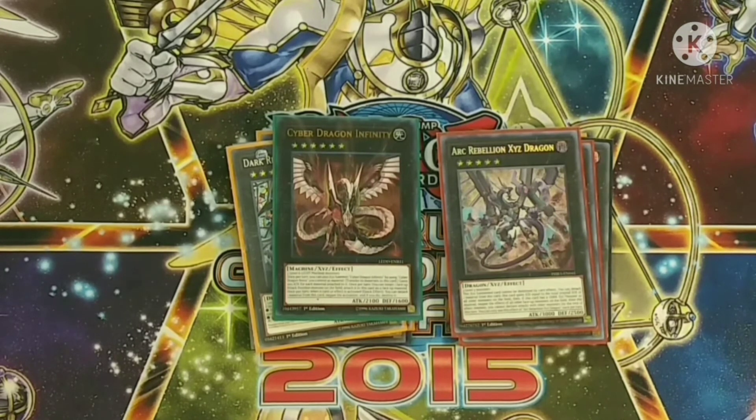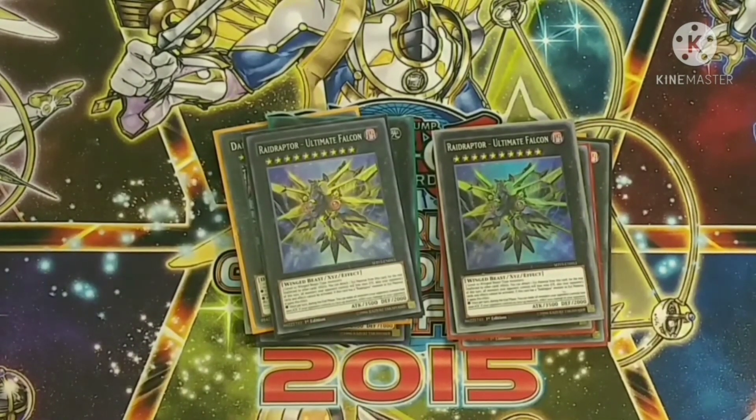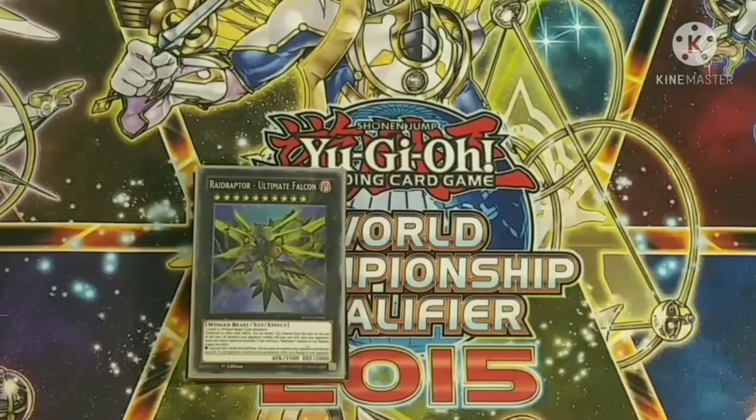One Raidraptor - Ultimate Falcon Infinity — easy to make with Soul Shave Force and Force Strix. You take a face-up attack position monster and attach it, then detach material to negate any monster effect, spell effect, or trap effect. Two Ultimate Falcons — pretty easy and accessible to make. Your opponent can't do anything to Ultimate Falcon — it's not affected by other card effects. During your opponent's turn their monsters lose 1000 attack, and if they have no monsters you deal 1000 damage instead.